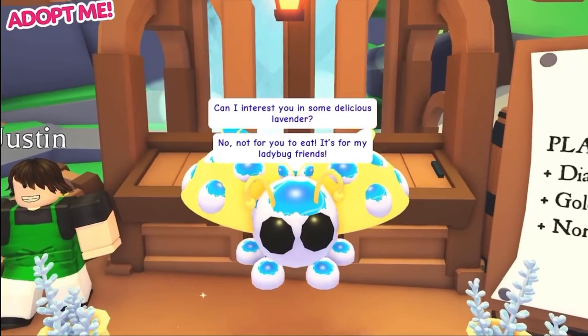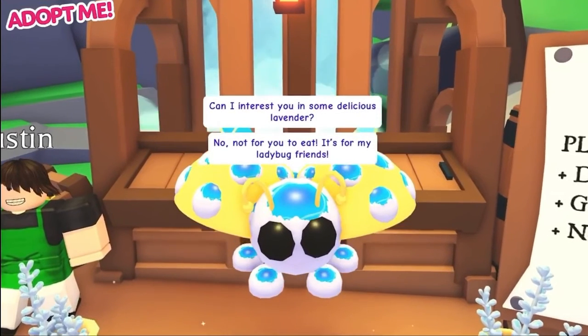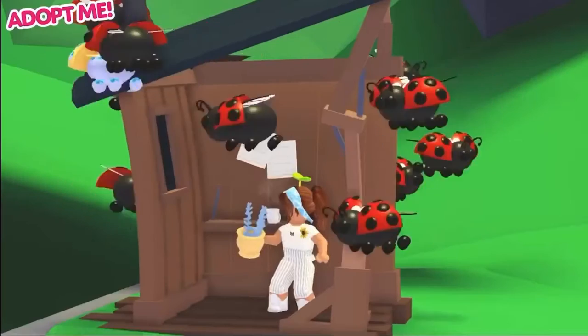And so that's the queen bee — oh, Justin! Is the queen bee Justin over there? You can see Justin on the left side. Queen bee is saying — I mean, queen bee, queen ladybug, or the golden or diamond ladybug — 'Can I interest you in some delicious lavender? No, it's not for you to eat — it's for my ladybug friends.' So just like the queen bee and the bees, I think this might be Robux. Hopefully they give you three free ones, or two free ones, or at least one — that would be awesome. 'None of them can resist the taste of this sweet little flower,' just like the honey and the golden fish.